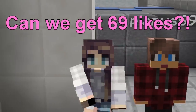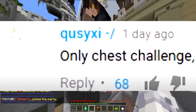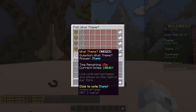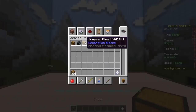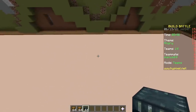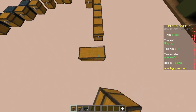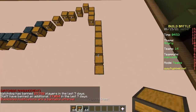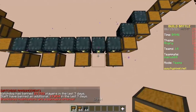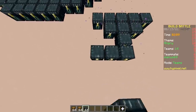Hello! Today we're doing the only chest challenge — just chests. We have three types: chest, trap chest, and ender chest. With this challenge you have to make sure to alternate between trap chest and regular chest, otherwise they connect to each other and it looks ugly. Luckily, ender chests can be placed as many times as you want.